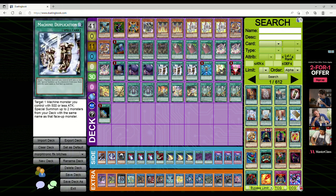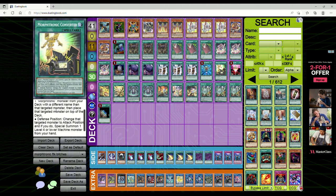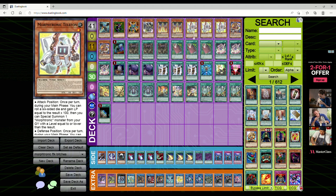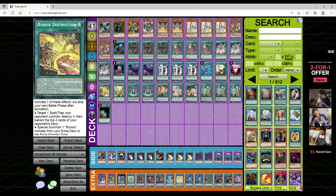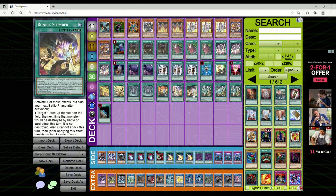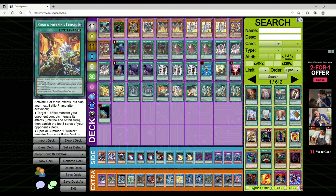Three Machine Dupe, one Monster Reborn, one One for One, one Mortronic Converter — target one machine you control: if it's in attack position, special summon a Mortronic monster with a different name and return the targeted monster to the top of deck; if defense position, switch it to attack and special summon a level four or lower machine from hand. He's likely playing this because if you have a Telephon in defense, Converter switches it to attack to summon another Telephon. For Runic spells: one Destruction, one Flashing Fire, one Double Fountain, one Freezing Curse, one Droplet, one Slumber, and three Tip with Terraforming.